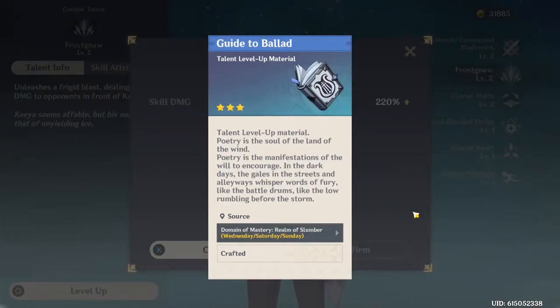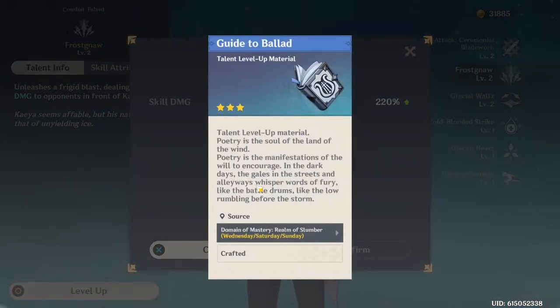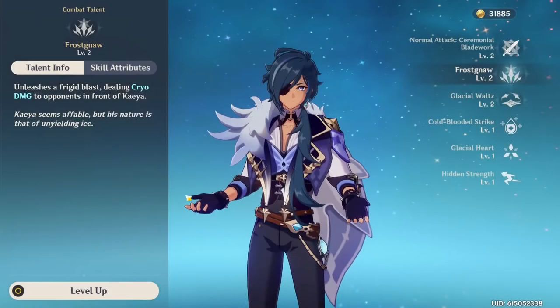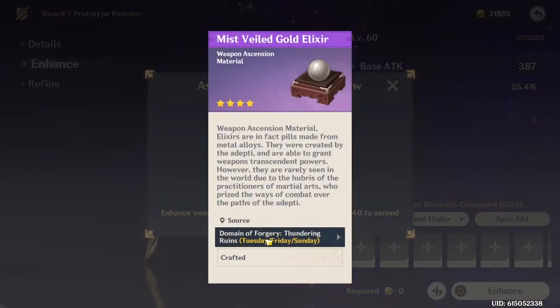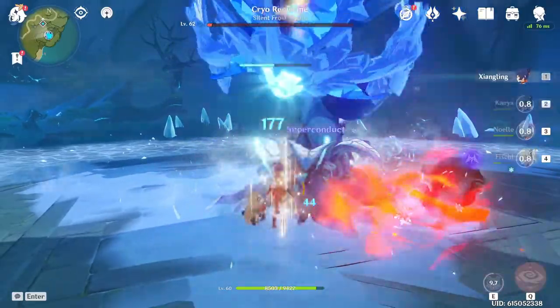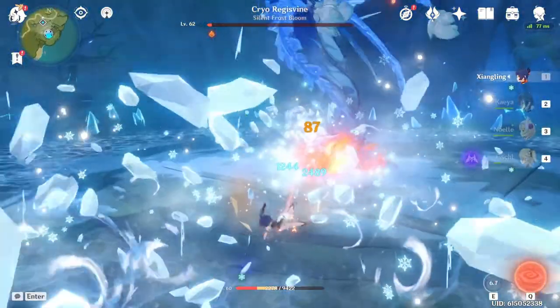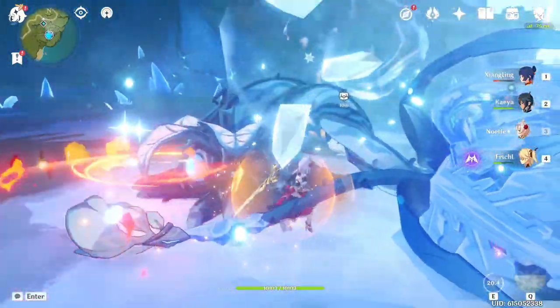One resin consumer I almost forgot to bring up was the Guide to Ballad. We need this to level up the talents — these are what make Kaeya a great elemental burst support — so we're going to have to farm them on Wednesday, Saturday, and Sunday. If we go look back at the weapon materials, that's Tuesday and Friday, so this aligns really well. We have a Wednesday-Saturday grind and a Tuesday-Friday grind. So you probably want to save the bossing to Monday or Sunday, or maybe move one of these grind days to just bossing until you have those materials, and replace those days with Sunday because you can be a little more flexible with what you want to grind for on a Sunday.